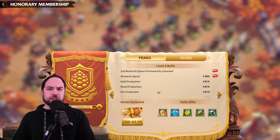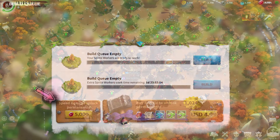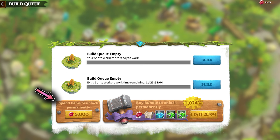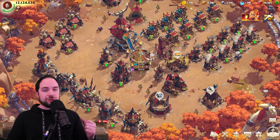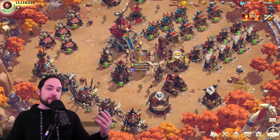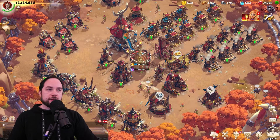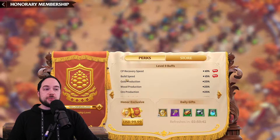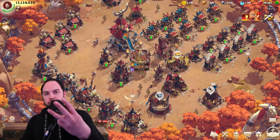Which brings me to tip number two: you should also unlock the second building queue. On this account I don't currently have the resources to progress multiple buildings and research at the same time. But if you had a farm account running — which you absolutely should, and I'll make a dedicated video about that — you want to have your two building queues running 24/7. Besides paying for it with dollars, you can also buy the second building queue with gems, and that might actually be a higher priority than upping your VIP.